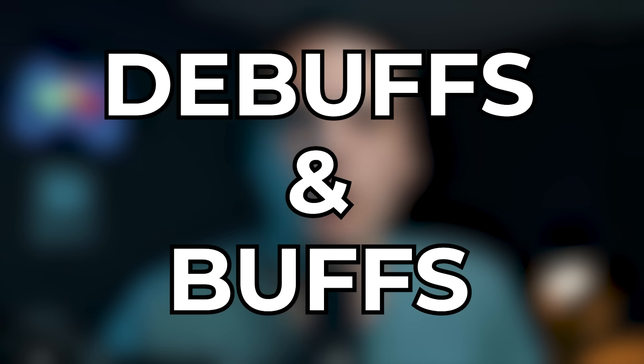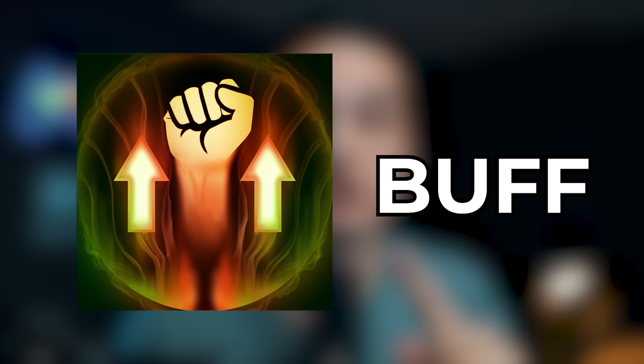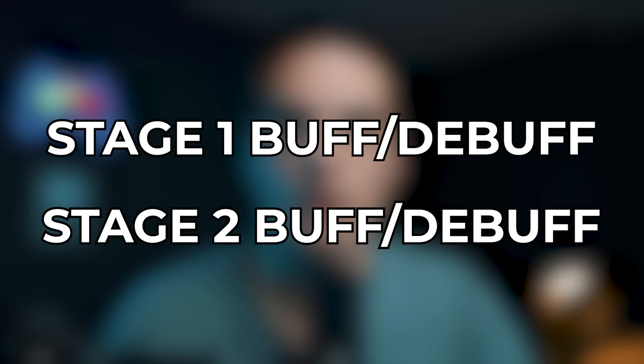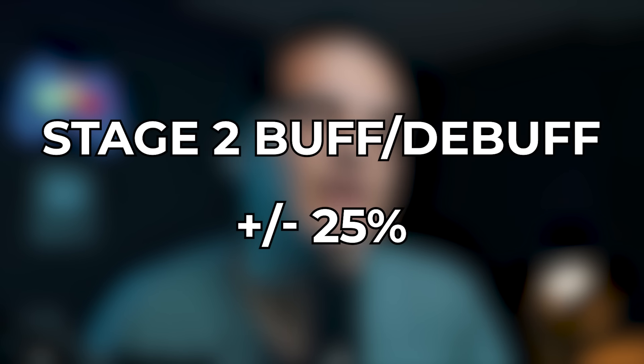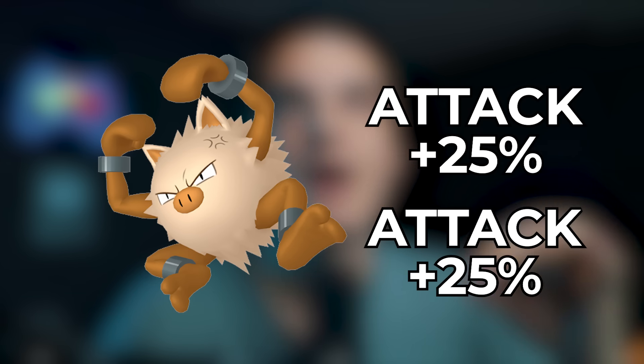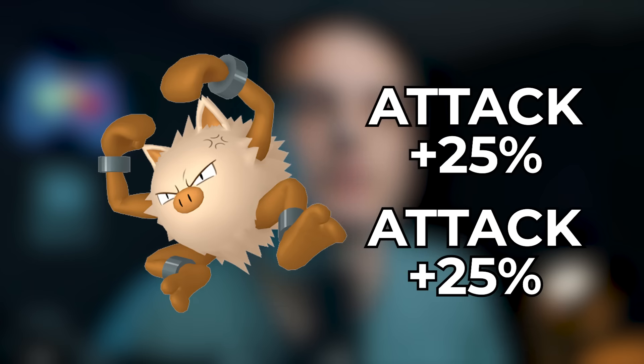Next are buffs and debuffs. Certain charge moves in Pokemon Go will buff or nerf your attack and defense stats, or debuff your opponent's stats. There are Stage 1 buffs (12.5% increase or decrease) and Stage 2 buffs (25% increase or decrease). These stack multiplicatively — so if you already have a 25% buff and get another 25%, it applies to the already-buffed value. You'll see 'Stat Rose' for Stage 1 and 'Stat Sharply Rose' for Stage 2. There's also a Stage 3 debuff shown as 'Stats Severely Fell.'